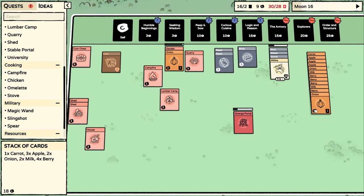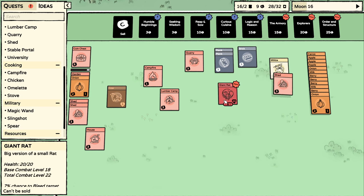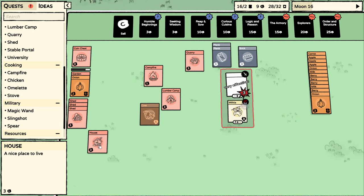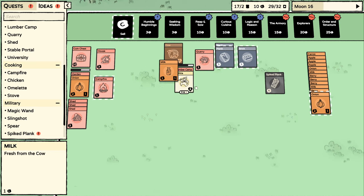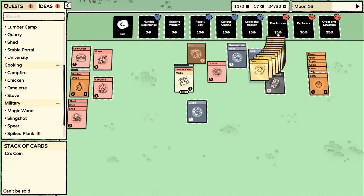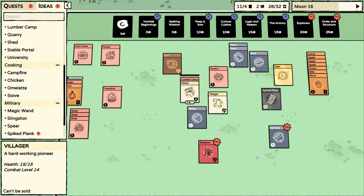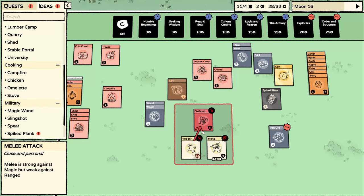Onions — you plant them and they pop out another one, so that's good. I'm a little worried about the giant rat. We could attack — hopefully we do more damage to it than it does to us. Let's get back on the lumber camp. I'm feeling like we need to get to the armory given the current situation. I'm going to sell a bunch of this and go right for the armory. We got plenty of food. We got another villager — very nice!